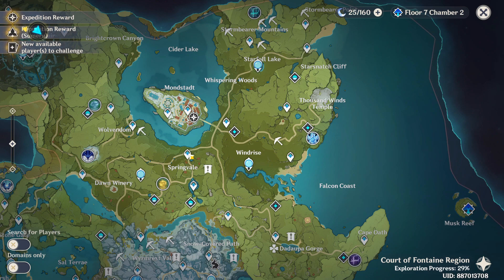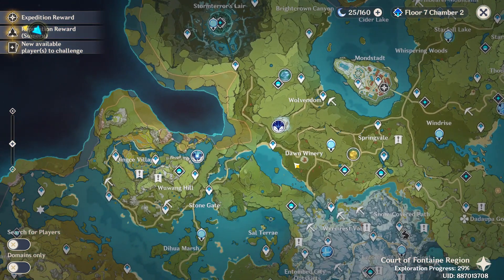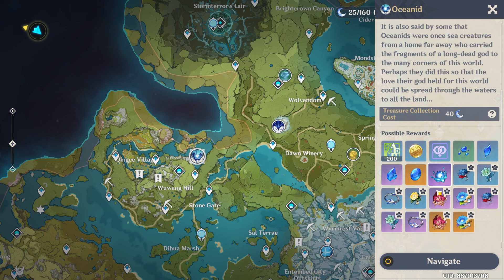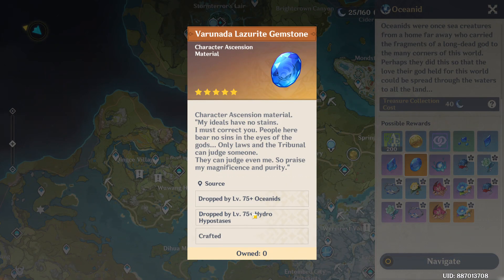Now for Barbara, you will need to unlock Liyue in order to enter this realm — this area for Oceanid. Oceanid can drop this crystal which you need for Barbara.